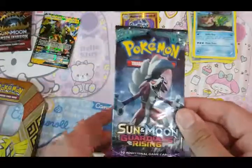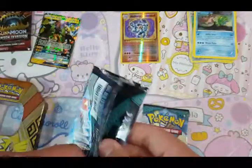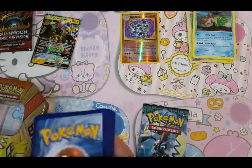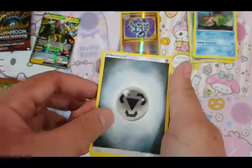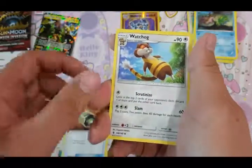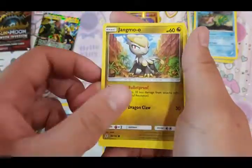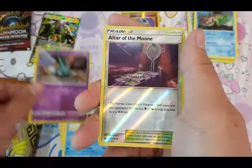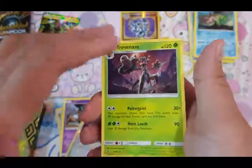Two packs of Guardian Rising. Let's go with the Lycanroc pack first, since that day I opened up Lycanroc GX. Four to the front — the older packs are all three to the front. Metal Energy, Komala, Multi Switch, Carvanha, Talonflame, Delibird, Trubbish, Altar of the Moon, and Trevenant.